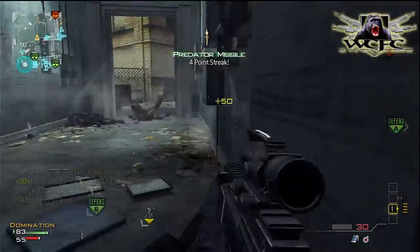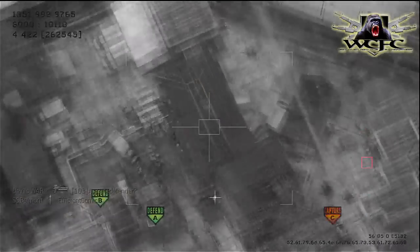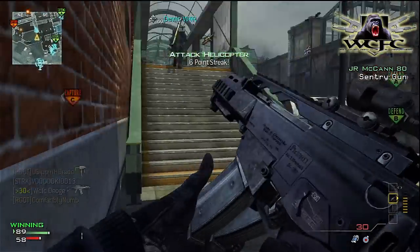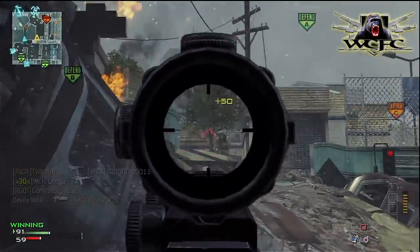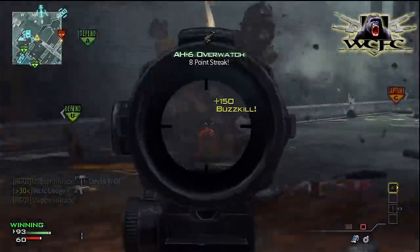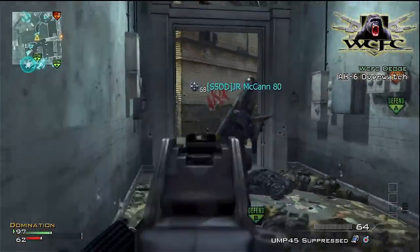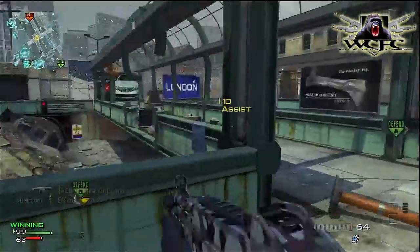With that kill I pick up another predator missile — I drop it and take a look. From here I can see people spawning at the main spawn and I also spot an assassin rushing to the hallway. With that kill we pick up the helicopter. Teammates rush up to give me a hand, we clear out the area, pick up another overwatch, and then we rush in to get C.